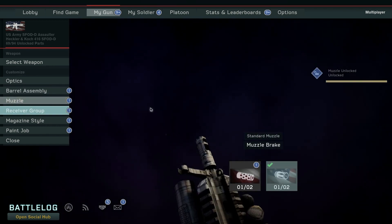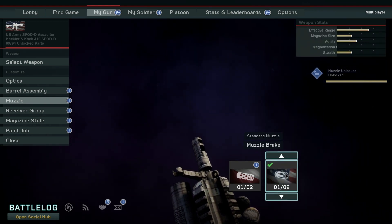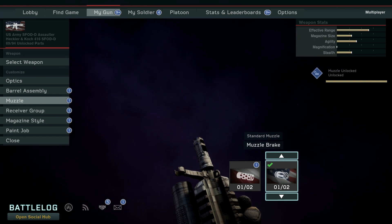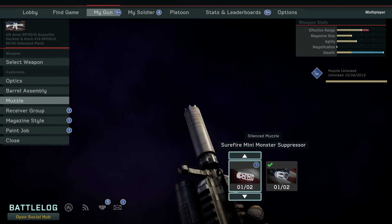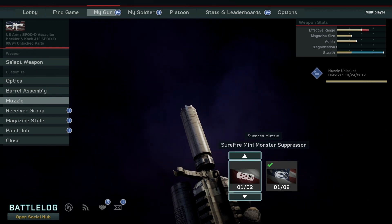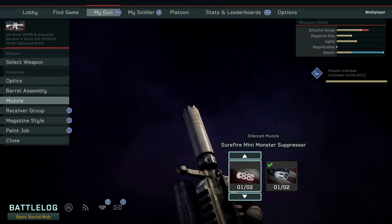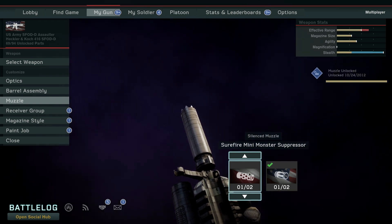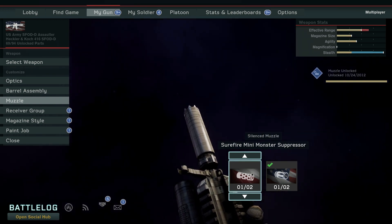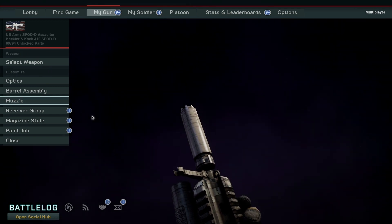Now it's time for the muzzle. The muzzle is where you have your standard muzzles, muzzle brakes, flash hiders, and suppressors. As you can see there, this doesn't increase agility, but it does maximize stealth. The side effect is it does decrease effective range, but not by too much. The added stealth is definitely helpful when you're trying to stay under the radar.